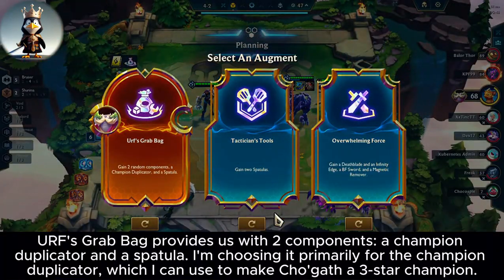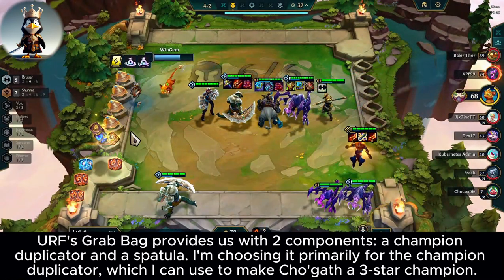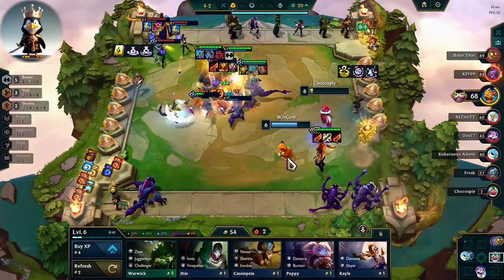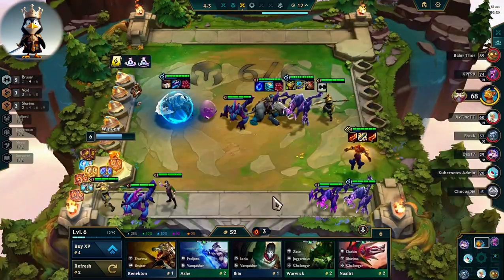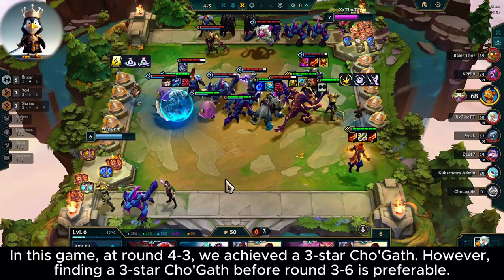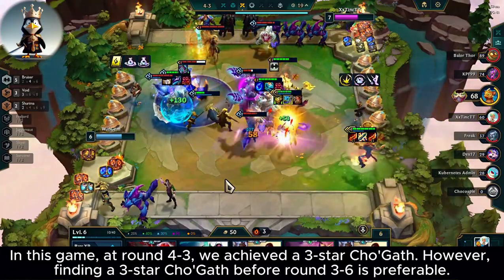URF's grab bag provides us with 2 components, a champion duplicator, and a spatula. I'm choosing it primarily for the champion duplicator, which I can use to make Tugath a 3-star champion. In this game, at round 4-3, we achieved a 3-star Tugath. However, finding a 3-star Tugath before round 3-6 is preferable.